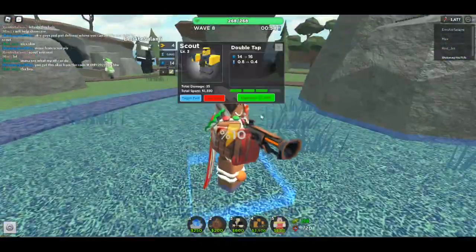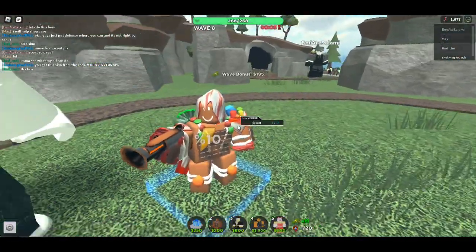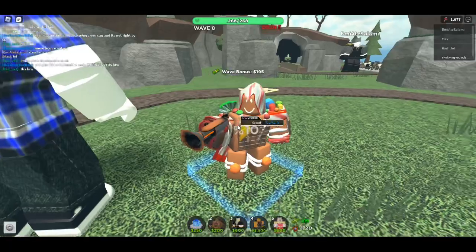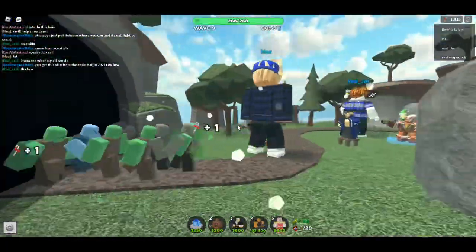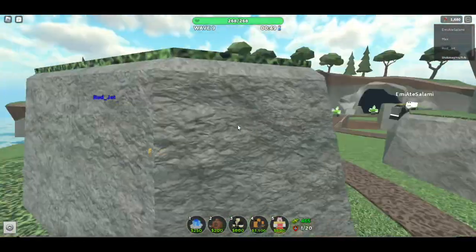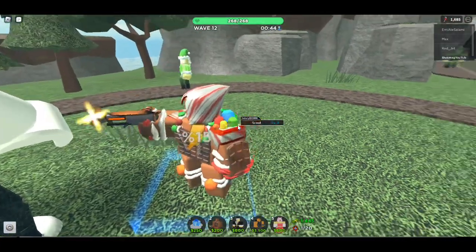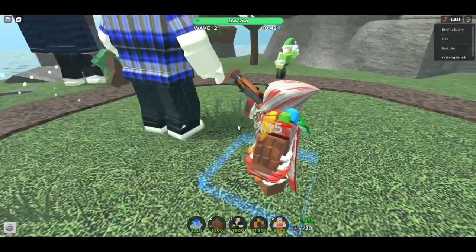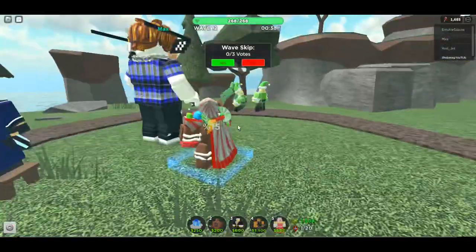We got a commander down there. It's not a showcase of the actual unit, so there's no extra powers to it — you already know the power of Scout. We've got a little hood over the front, same general look though. Shout out to Redjet, Max, and Emi — they're all going to defend for me while I get the Scout. On upgrade three, I forgot to mention: there's a little change to the gun. The sleigh on top is not green anymore, it's brown, not gray. Sorry about that. That's also very nice.